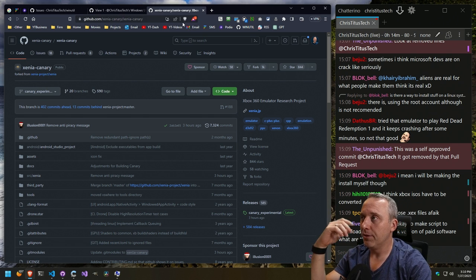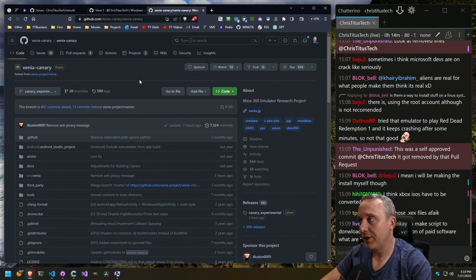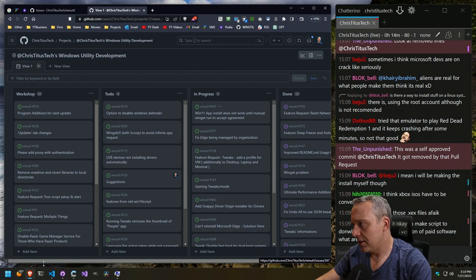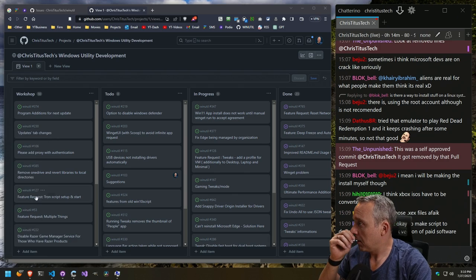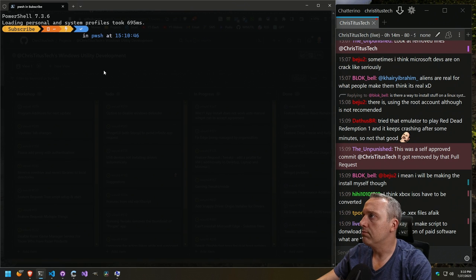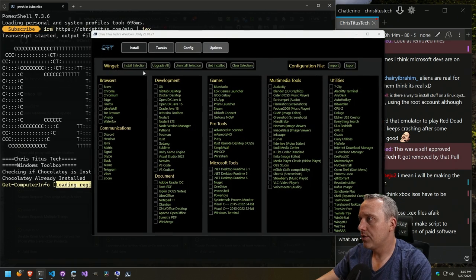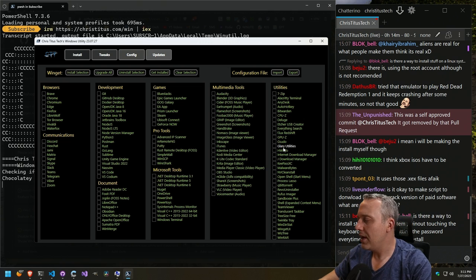Is it okay to make a script to download and install a cracked version of paid software? It depends on the software. I would never condone cracks per se — mostly because there's a lot of viruses in them. I would be looking for alternatives. There's so much free and open source software out there. I constantly get people trying to put shareware into my toolbox. Some things like Glary Utilities, Internet Downloader, Process Lasso — there are a couple where the free version does a lot but the paid version is there too, which kind of taints the software.